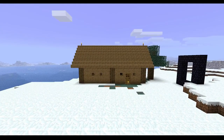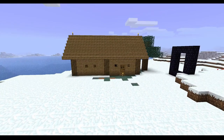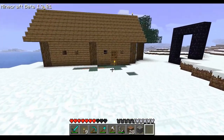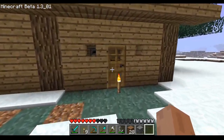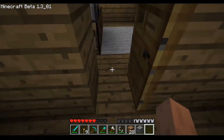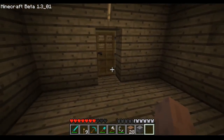And that's the house, boys and girls. It's not as fancy as the last one, but it has a roof now and it has a room. It doesn't have a basement or an overlook area, but it has nice windows and a nice inside. It feels cozy, and yeah, that would be it for this episode.